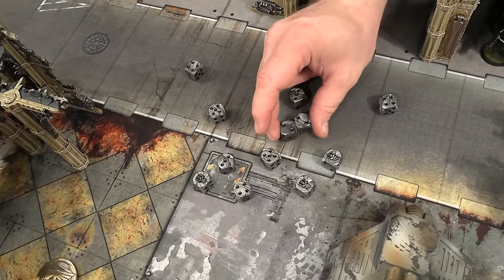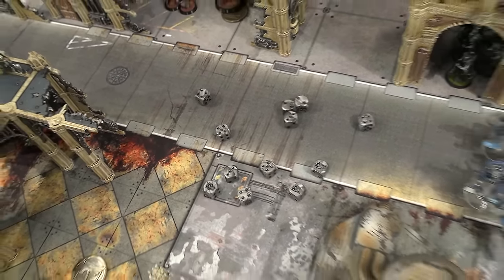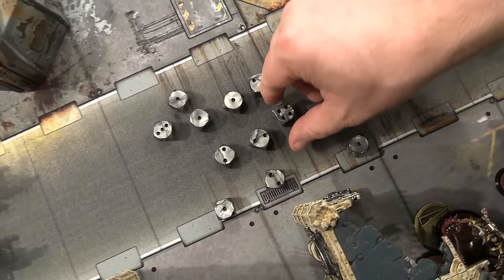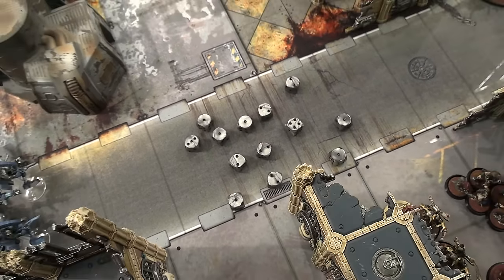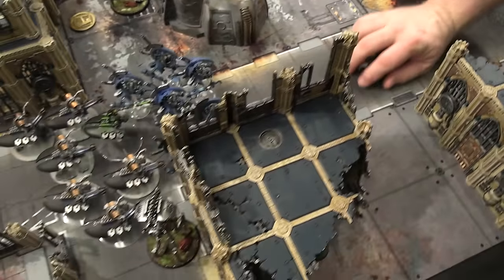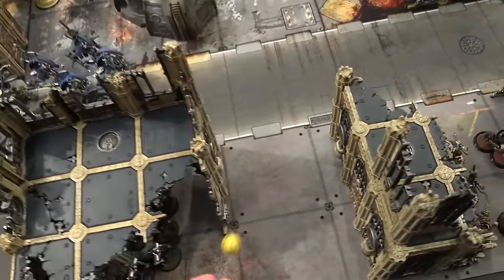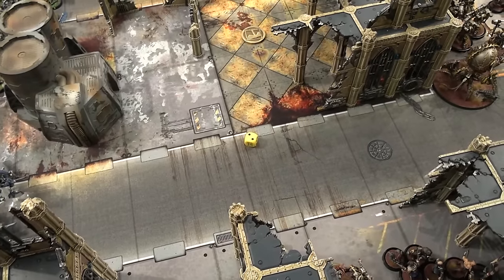So we have one more hit and lots of hits — six, three threes. Two wounds? AP one. I'll put the shots on this guy who has some cover. That's a fail. How much damage? Two. Next one on him — he's got one wound left.